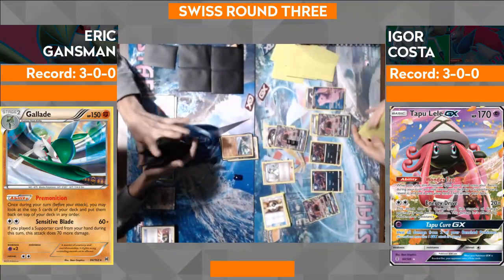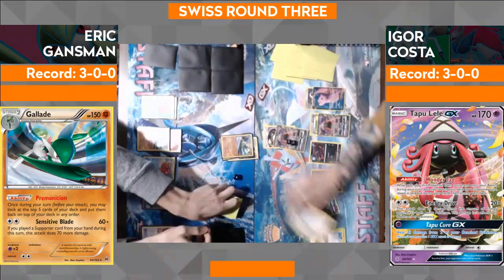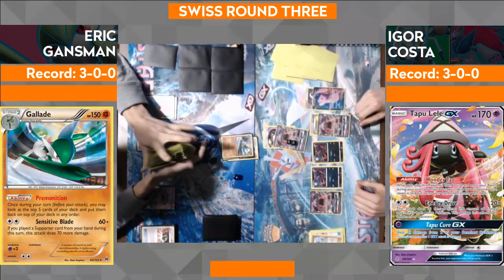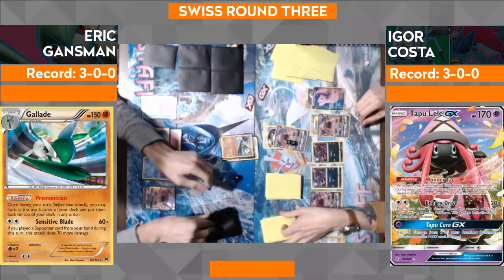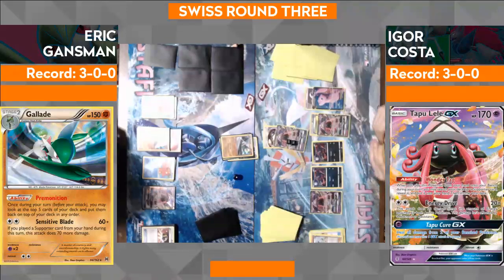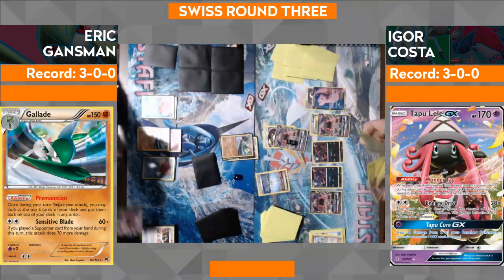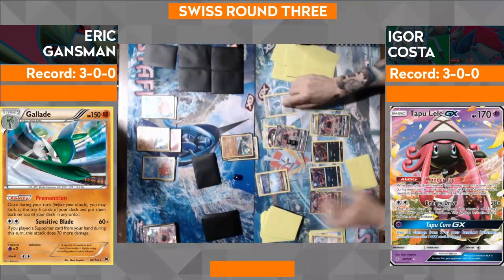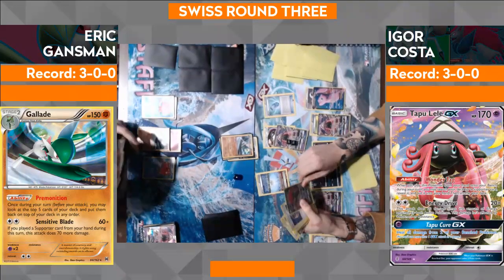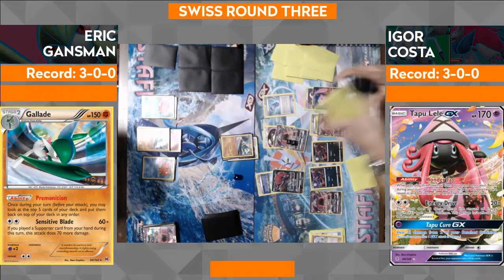It looks like Igor's going to go ahead and play an N. Igor's going to get six cards, Eric's going to get five. I feel like this is going to be a really nice knockout for Igor so he can at least maintain the pressure and stay up with the same pace that Eric is going at. Eric can just get whatever he wants — he's hit a Guzma, so next turn all he does is promote Octillery and Guzma up. There's a Parallel City going to knock Eric down to three. Evosoda, probably going to get a Zoroark — so this Zoroark's going to go down next turn.